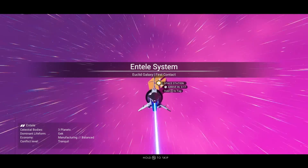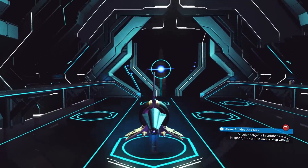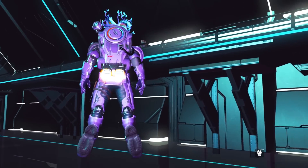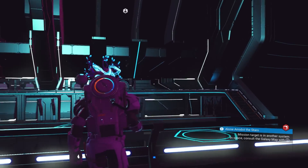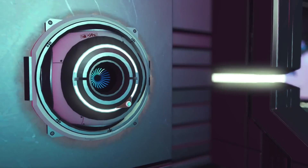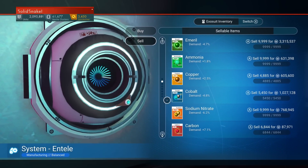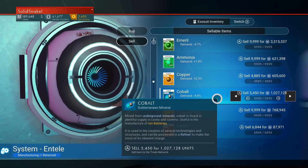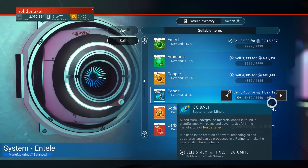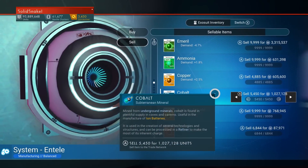We've arrived at the next system. Go directly to your space station. At the terminal, sell all your cobalt first. We had five thousand four hundred and fifty one cobalt — I bought it for five hundred and ten thousand and I'm selling it for one million twenty-seven thousand units. I just doubled my money. Sell it all!